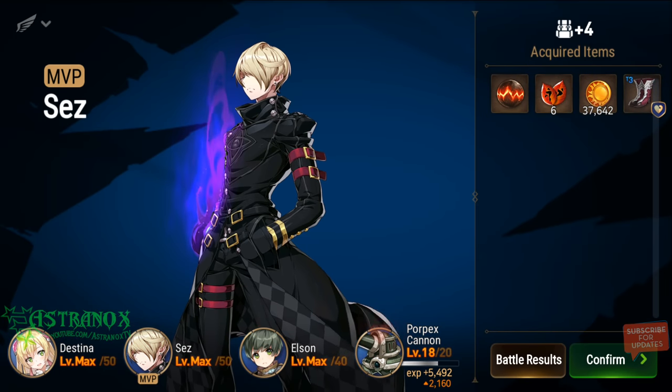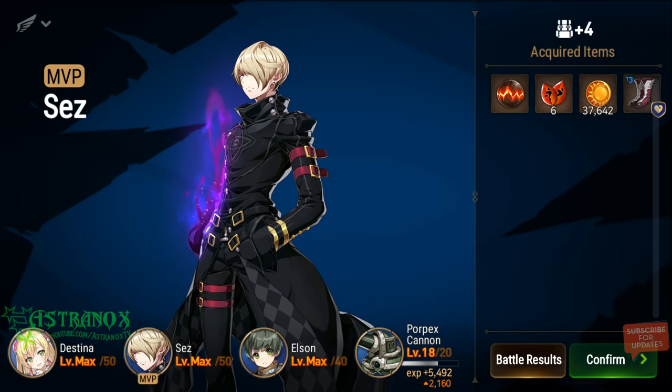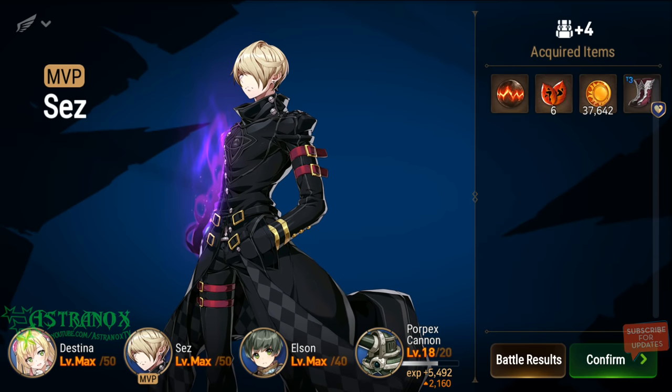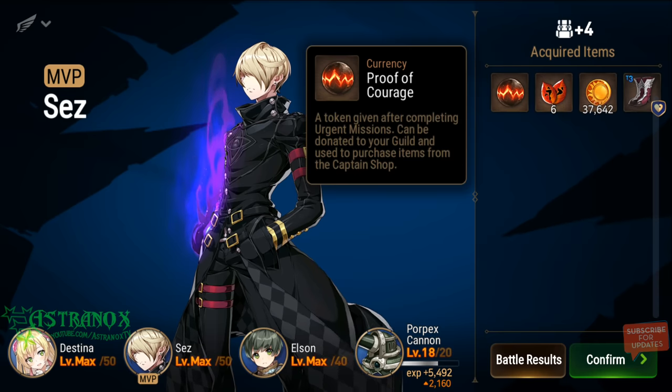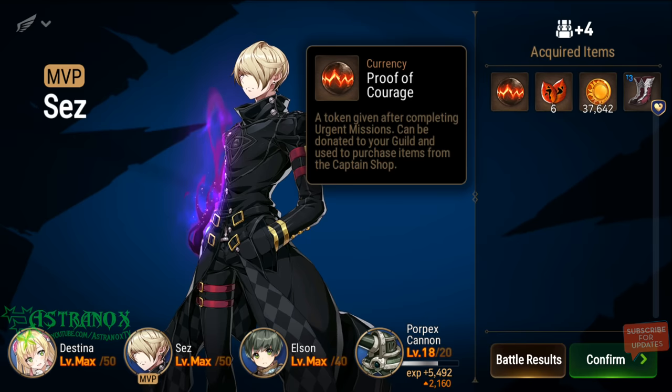At the bottom right there was an urgent mission and you can see the Proof of Cannon. He's just a two-star. Destina and Elson are max level, so a portion of their experience is awarded to the fodder that I'm leveling up. It's a great way to get extra experience if you can handle the stage. Proof of Courage is a token given after completing urgent missions — it can be donated to your guild and used to purchase items from the captain shop.